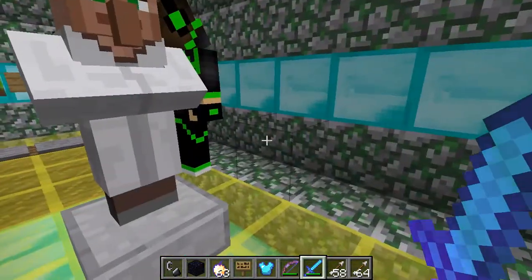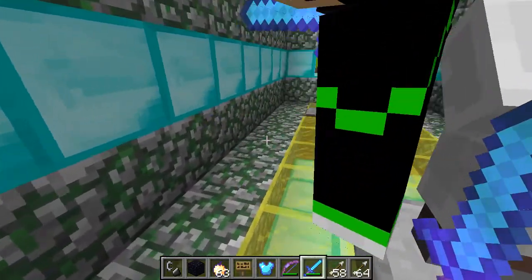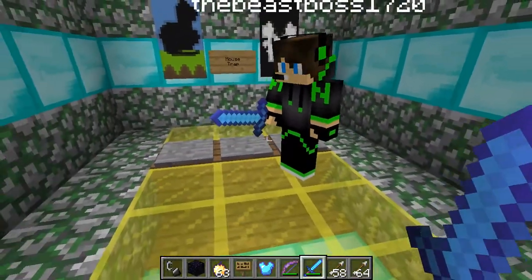Next up we have a cool looking villager shop. It has an invisible block in it - if you pay him stuff you can get an invisible block. Next, can we go to the mousetrap? Yeah!